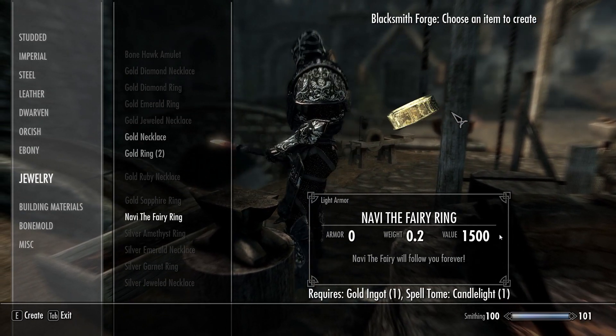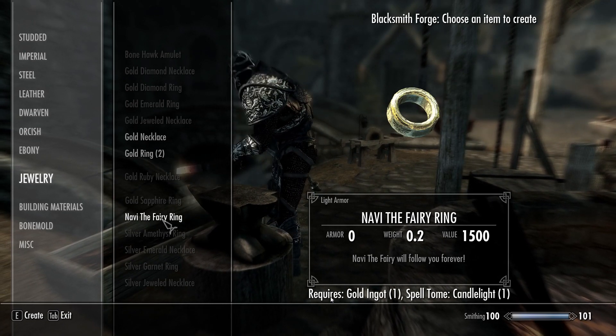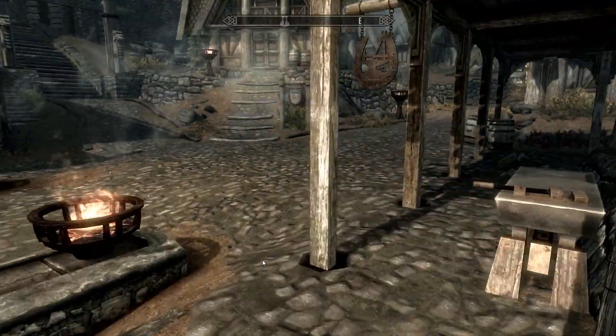You're going to need a whole bunch of stuff to craft these items, so you can either use ID codes to put them directly into your inventory or get them legitimately. For the Navi fairy ring you need a spell tome, candlelight, and a gold ingot, and for the Master Sword you need a whole bunch of different ingots.